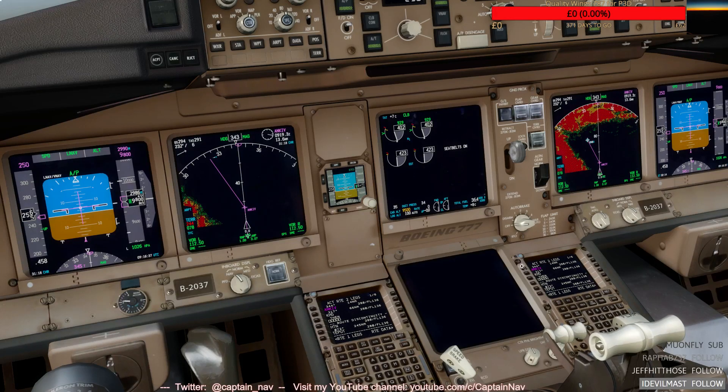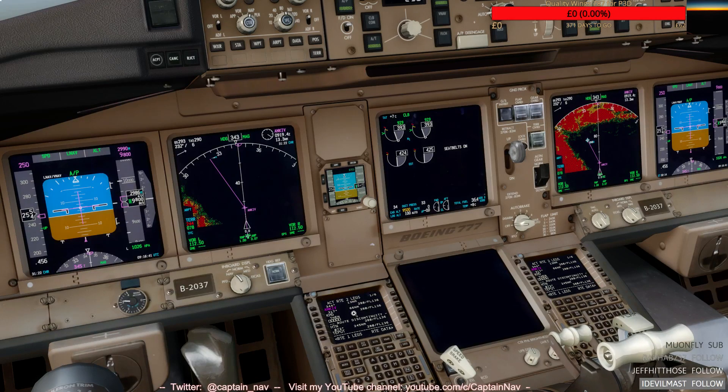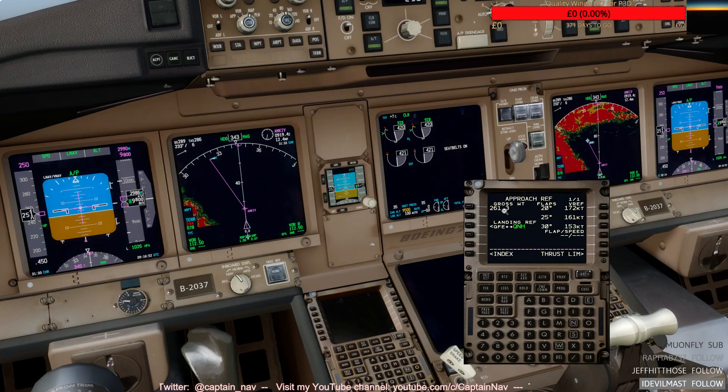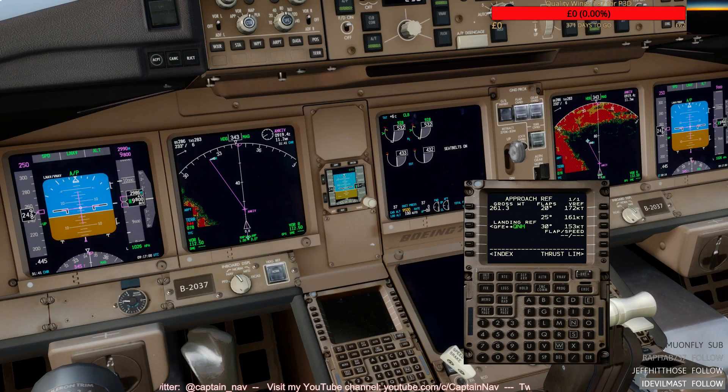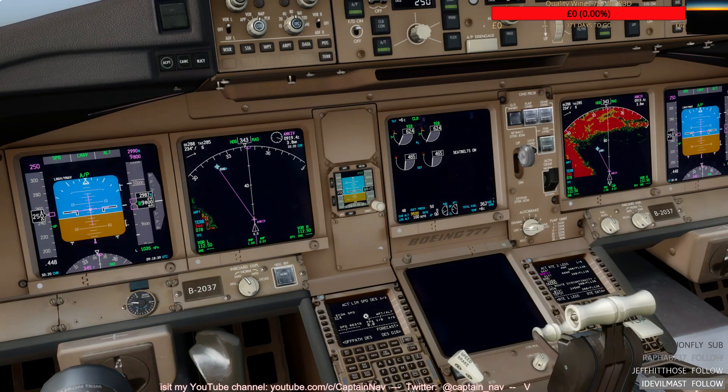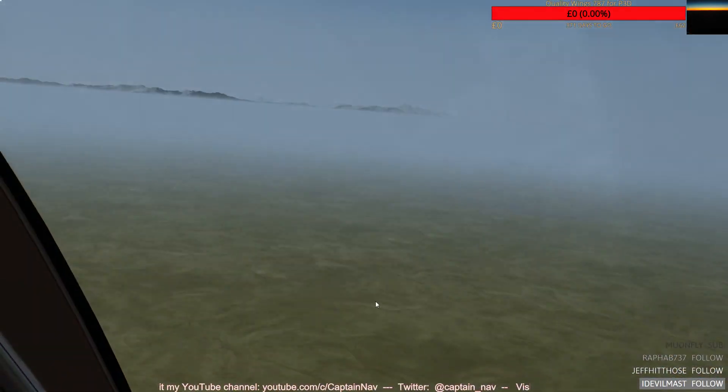The two pilots will get together and confirm the destination airport - confirming the weather is good at Kashi. We check that we are overweight - we've got 10 tons to get rid of, which is not good news, because we don't want to waste too much time having to dump fuel. The company would obviously be advised of the diversion.